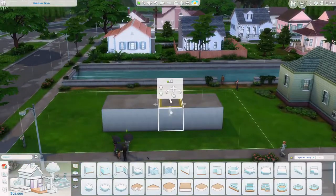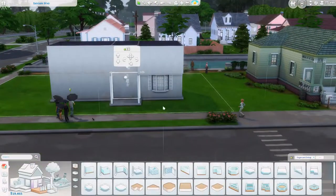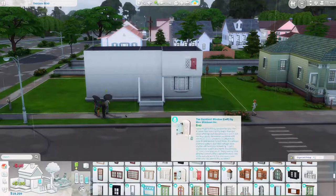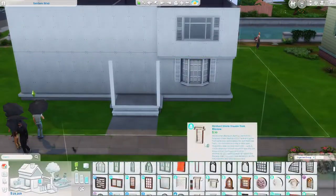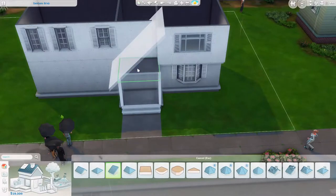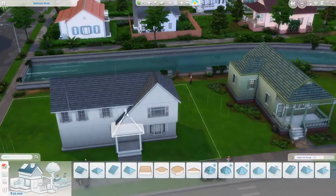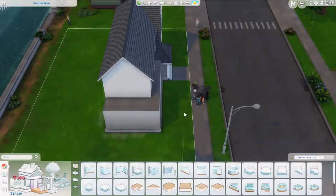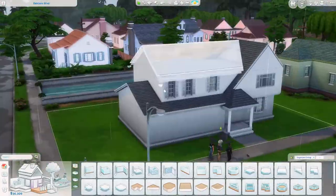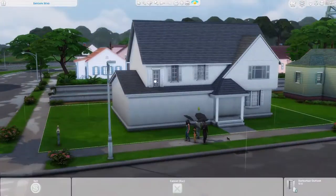Hey guys, welcome back to the channel. My name is Nick and today we are building a high school football coach's house in The Sims 4. This is one of my favorites - it's three bedrooms and four bathrooms, perfect for a growing family. It has a spacious great room, a large kitchen, a laundry room, a walk-in pantry, a two-story foyer, and plenty of space to entertain.